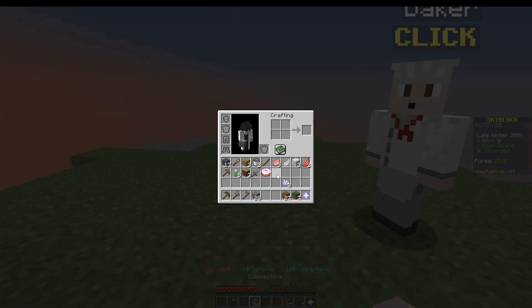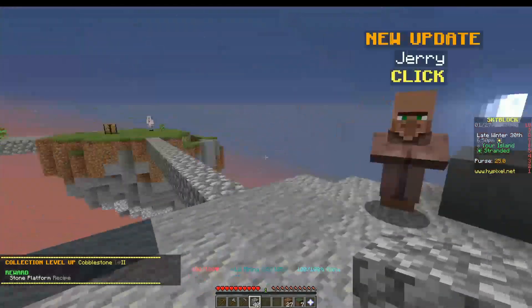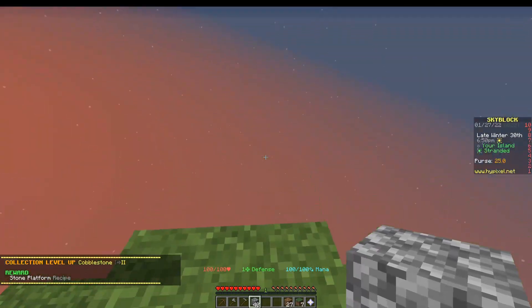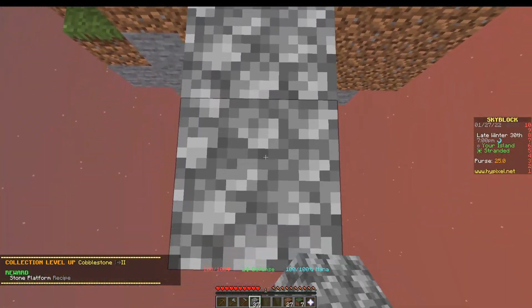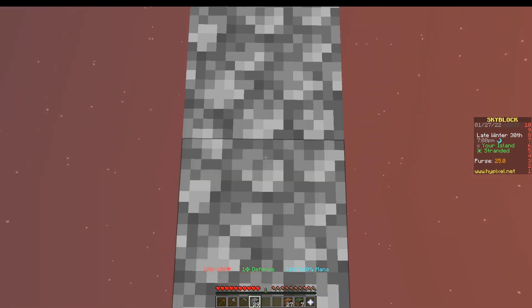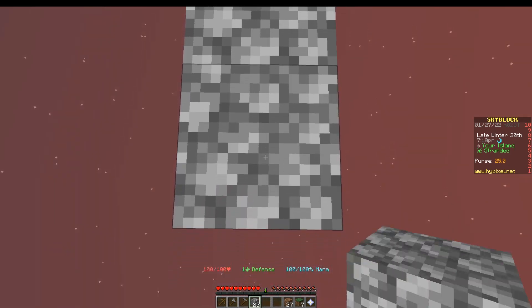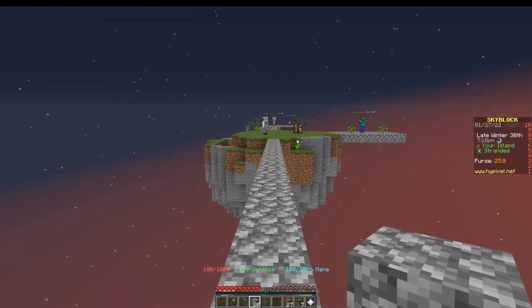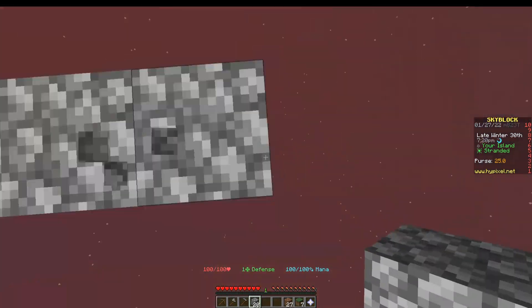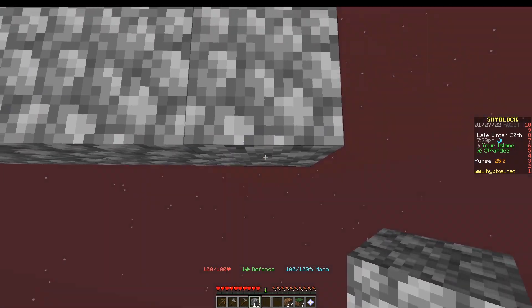Now for the final structure we're going to build: the dark box. I'm going to show you a basic design and explain how you can make it better in a subsequent video. First, you're going to want to go a certain number of blocks away — at least 22 blocks away — so that mobs can spawn while you are at your main island.